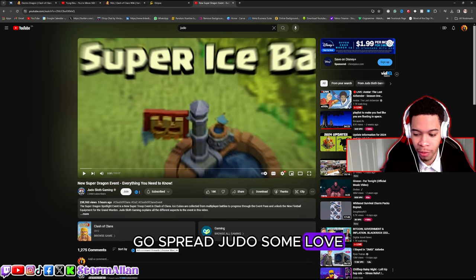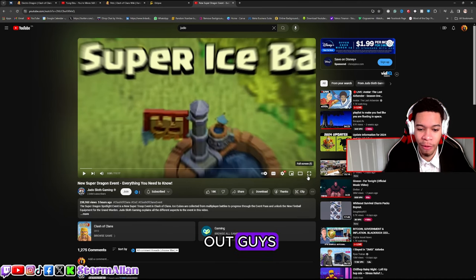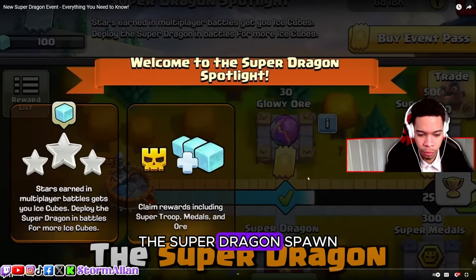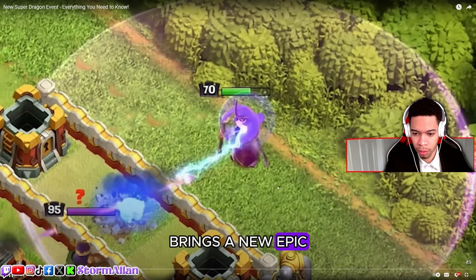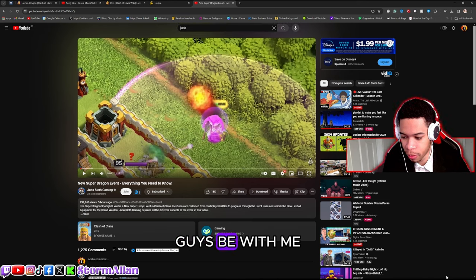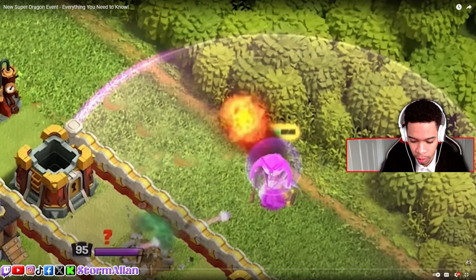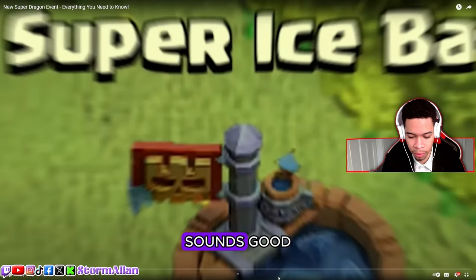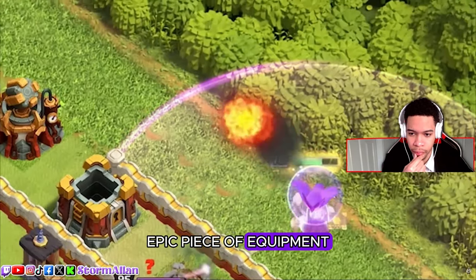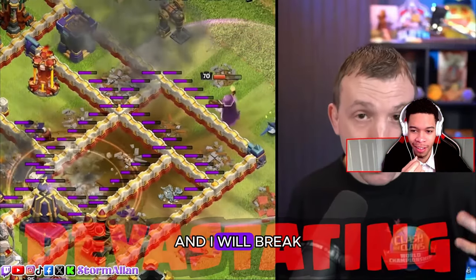We got the new Super Dragon event and I'll be reacting to this event while watching Judo's video — shout out to Judo guys, go use code Judo 'cause I ain't got no code yet. Let's zoom in and check this out, first look, first dive in. Whoops, my bad guys, bear with me — it ain't a Storm stream without that. All right, let's start back from the beginning.